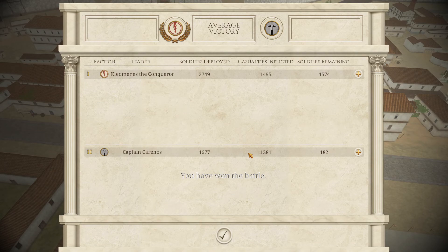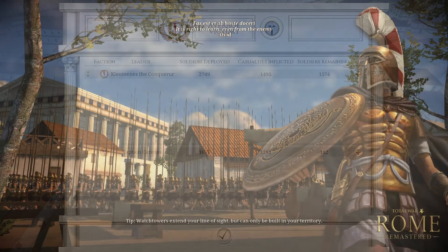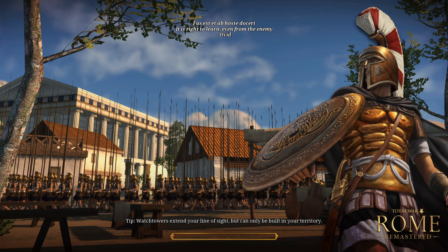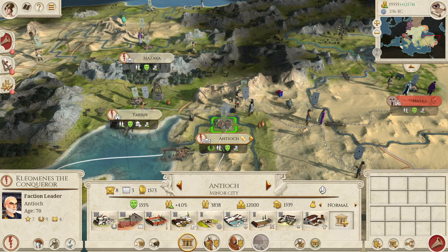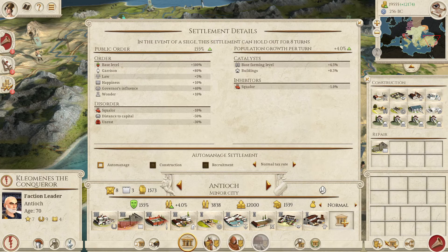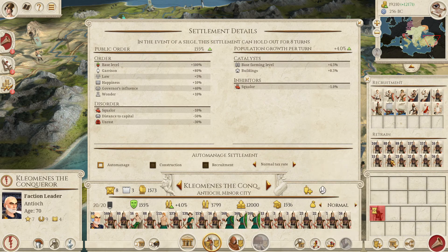That was not perfect at all. We did get more kills than losses, but I didn't actually want to fight those so much. Not sure where that militia hoplite unit came from — it snuck into the town square and kept the fight going a bit longer than I'd have liked. But we've taken Antioch — we can exterminate the population, start focusing on retraining, and should get most of these forces back.